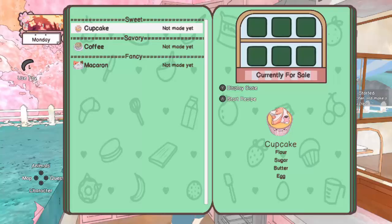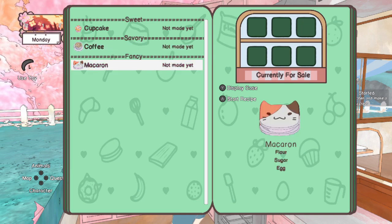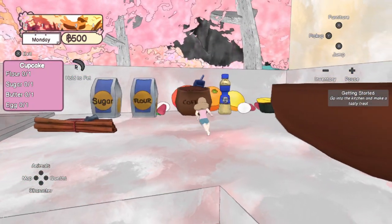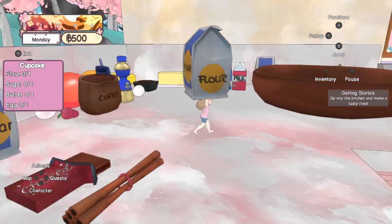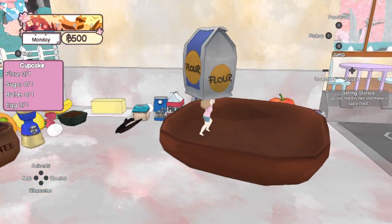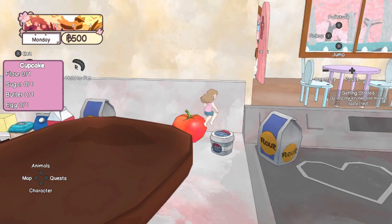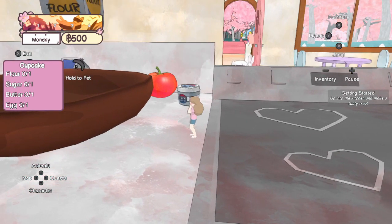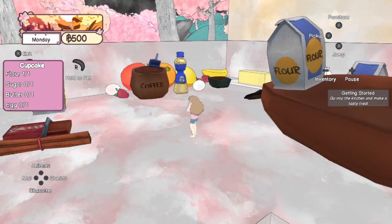Okay! Here we are — we can make a cupcake, some coffee, or a macaron. Let's start with the cupcake first. Wait — why am I tiny?! Oh my gosh, I'm so tiny, this is so fun! I've got to aim better with this. What is this, why am I small? I have no idea why they decided to do it like this, but I love it.